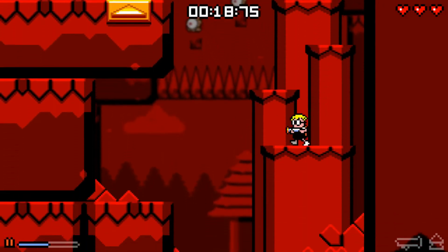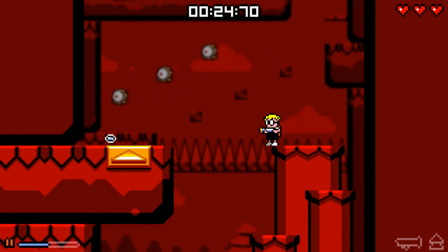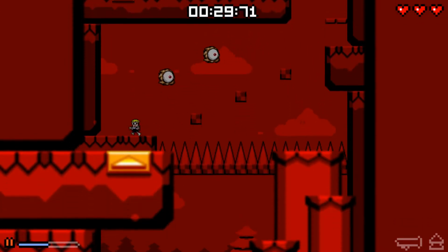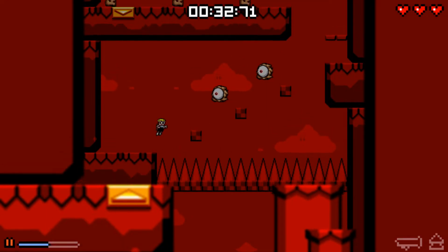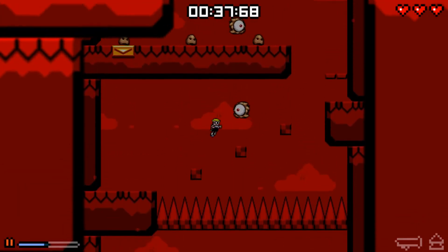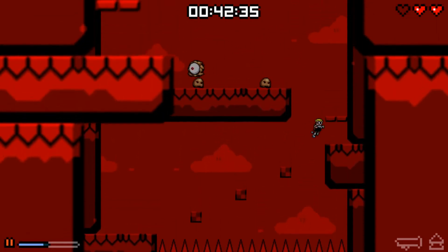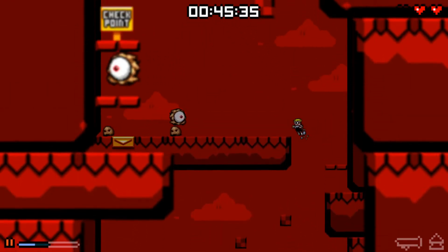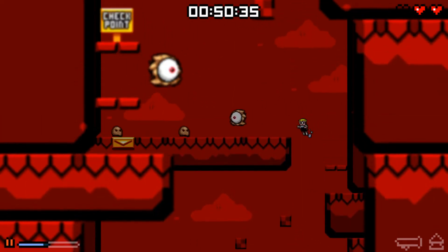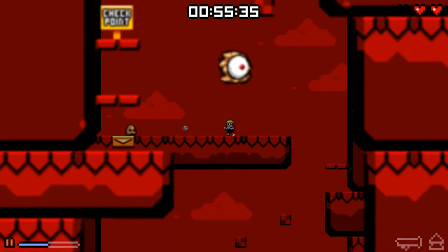I'm not sure we'll be able to get through this. We'll see how far we get. You're definitely supposed to come here after you get some of the upgrades. There's a super jump upgrade, a gun upgrade, and I think you get a hover pack upgrade too. Run away, run away!